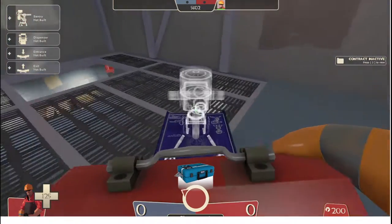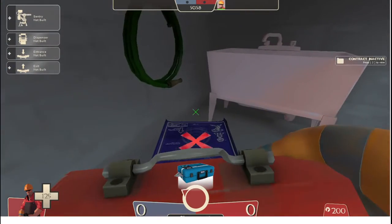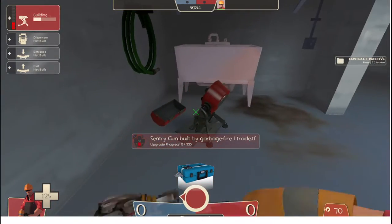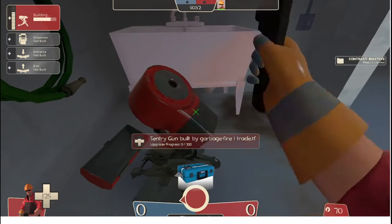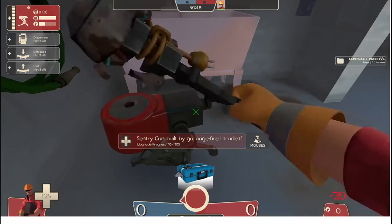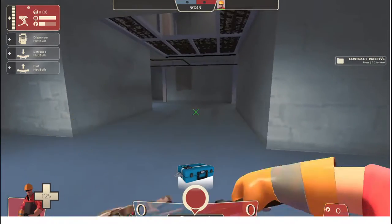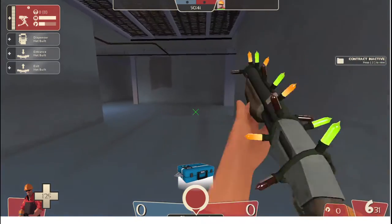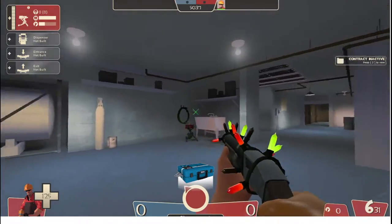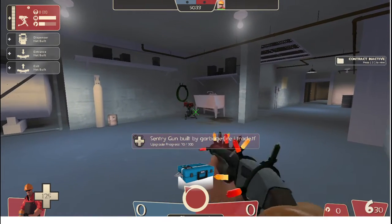Now let's move on to other sentry spots. Another very nice possible sentry spot, if you are a bait engineer, you can hide it right in this corner. In this corner the sentry will not be detected and nobody expects a sentry there. People will run in from the corner or the sewers and won't notice that there is a sentry and will get shot in the back.